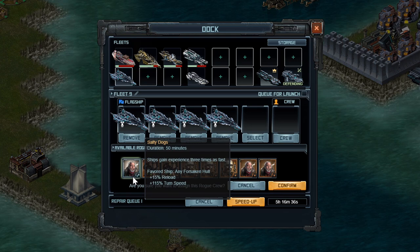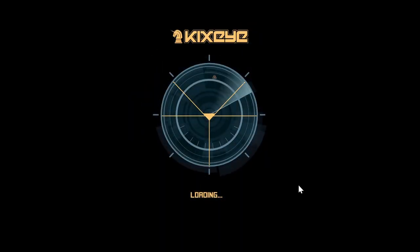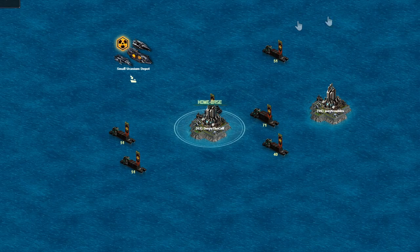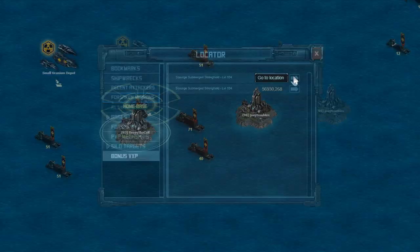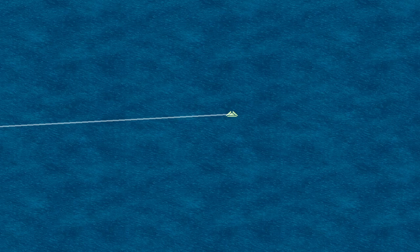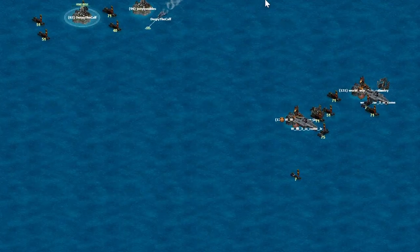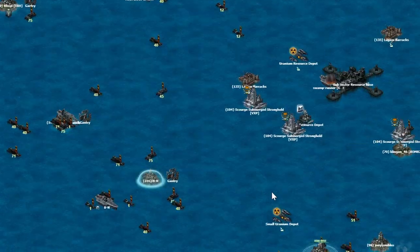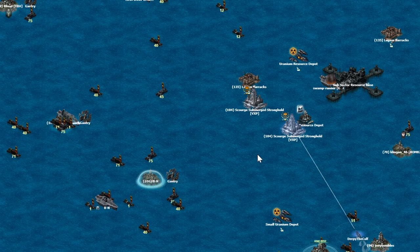I'm going to use a rogue crew — salty dogs — which means my ships will gain experience three times as fast, which you can get through rolling rogue crews. I'm going to hit one of these VXP targets, which in this exact period of the month are around the relay towers. I went to the locator and found one. What you're going to do is just suicide your ships on these things. There's one right outside my base — they just have to die instantly, and you get your ships ranked up.